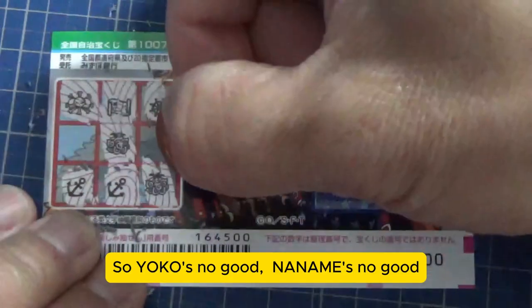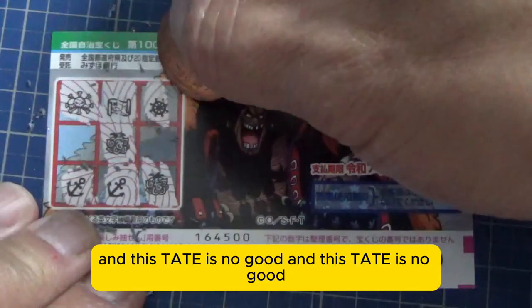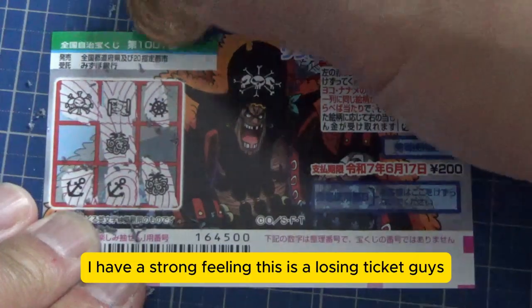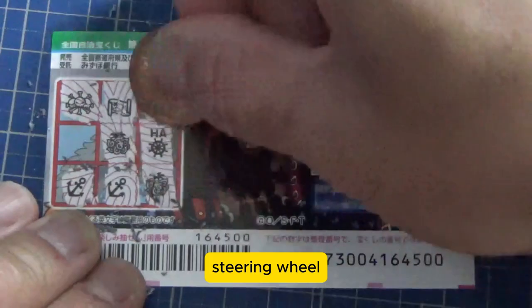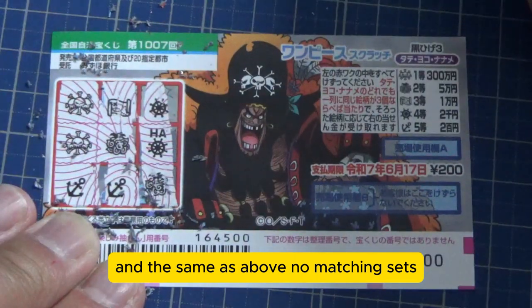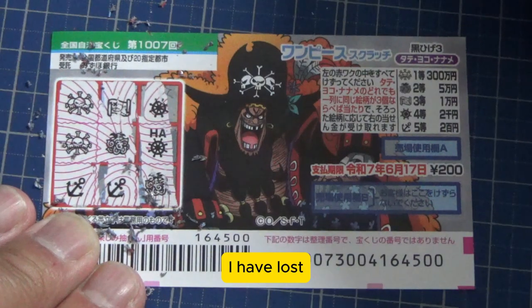So Yoko is no good, Naname is no good, and all the Tate lines are no good. I have a strong feeling this is a losing ticket. Steering wheel — and the same as above, no matching sets. I have lost.